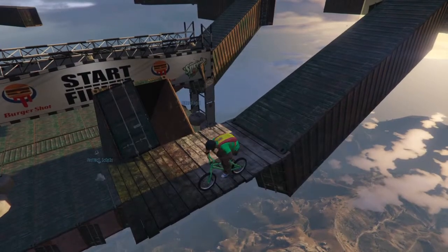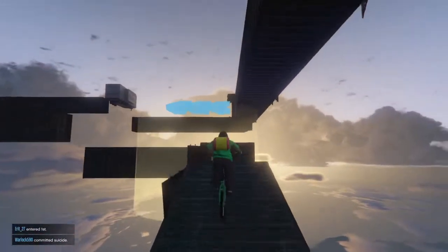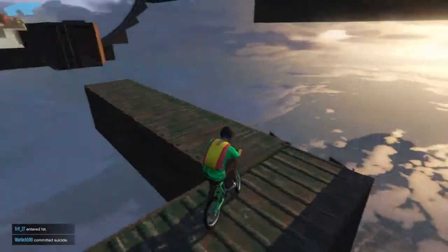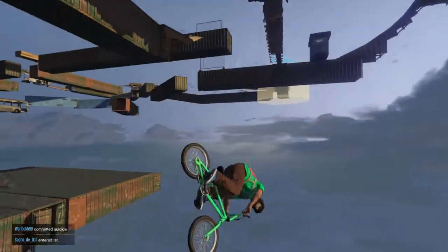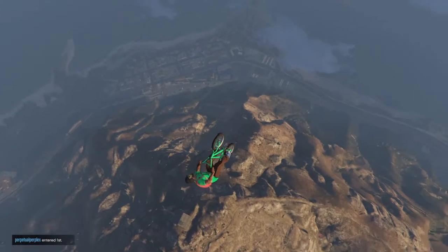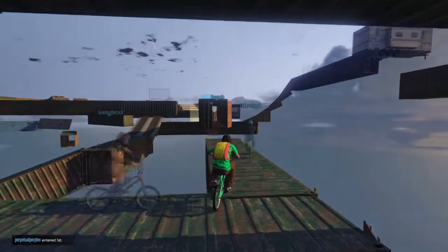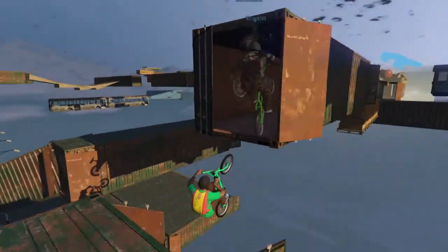Starting off I just kind of bunny hopped the wrong way, but I knocked that fence out so nobody else could use it to stop. Coming around the corner, gotta jump through — oh shoot, didn't make it. You see what we gotta do: we gotta go through that green container. That'll likely not be the last time you see me falling toward the top of Mount Chiliad — it's where the spawn point is so the creator can hit the height limit of the map, and it's high consequences if you don't make it.